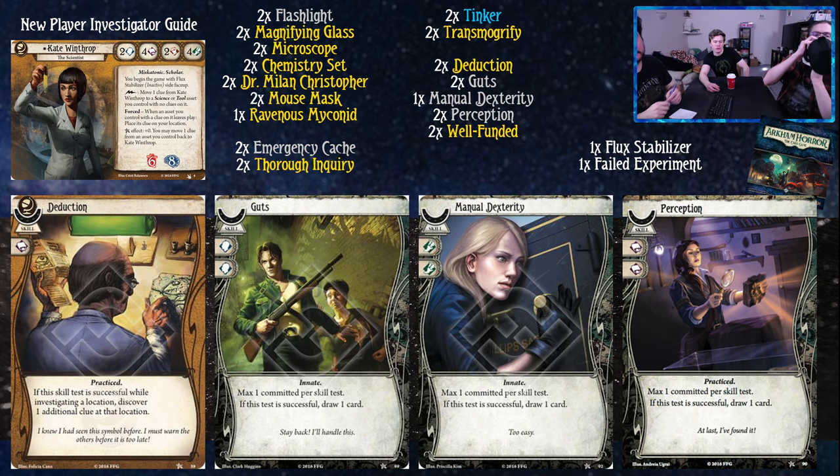You don't actually have four Book - you have five because you're going to have a Magnifying Glass or Dr. Milan in play. When we say five, we actually mean six. So this means you're at like seven or eight for skill value, which means you're probably going to succeed. It's just going to work.